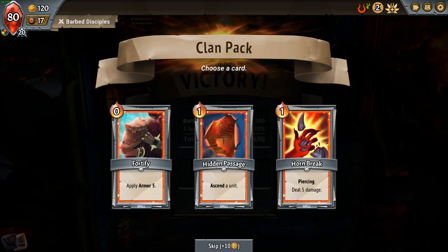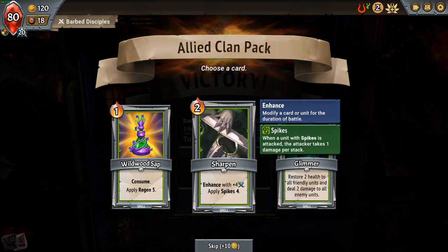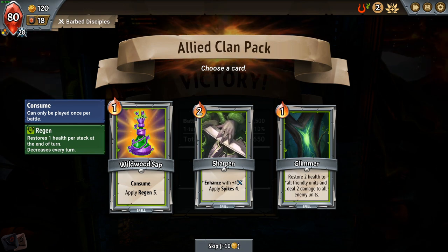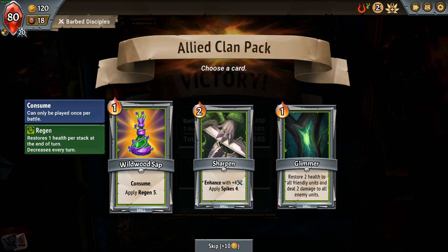Two more gold — gold is always good. The Hornbreaker is really nice. I'm going to take another Hornbreaker; it was useful to have those. This is also nice: I can enhance with more damage and spikes, or restore health to all friendly units and deal two damage to all enemy units. Apply Regen Five — restores one health per stack at the end of turn and increases every turn. It's between Glimmer, which is an attack and a heal on the same level, or a spell that provides a better return. I'm going to try the Sap.